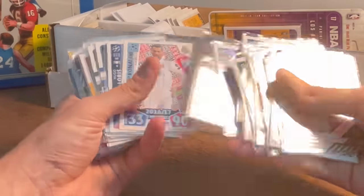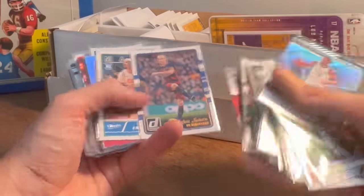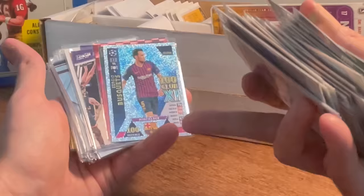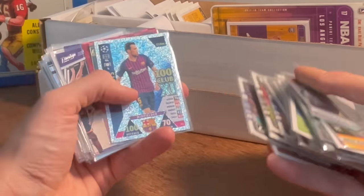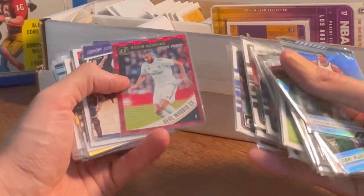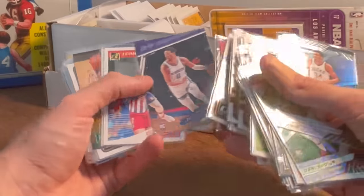Nice — another Cristiano Ronaldo. Iniesta, he's an all-time legend. I believe Luca. Oh what is that — a 100 defense, that guy must be a beast. Sergio something, 100 Club XI. Oh, Benzema — I've heard of him. Press proof — yeah that one's not numbered, I thought it could be but it's not.